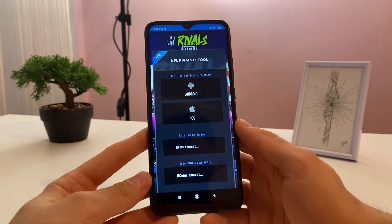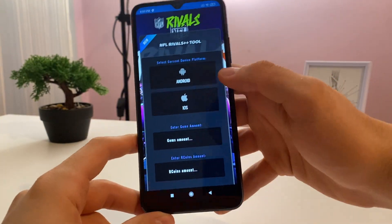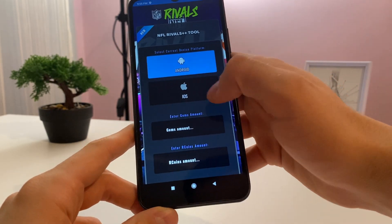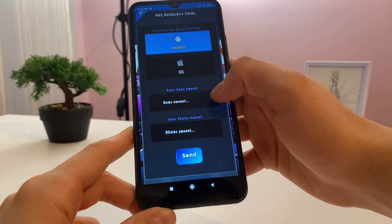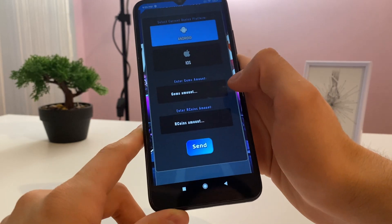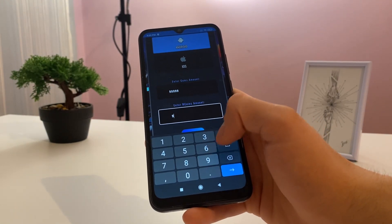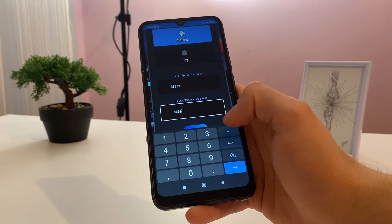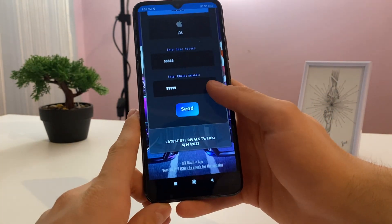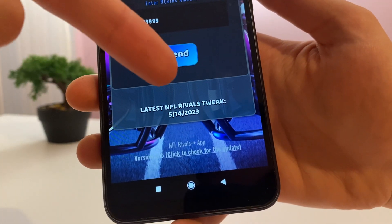Okay, let me open this. What we got here is NFL Rivals Plus Plus tool. We want to select our current device platform — it's Android for me, but you can do it with iOS as well. Enter your games amount and your R coins amount. I'll go with 99,000 — I don't need more. You can enter any number you want; I think it can support up to 10 million, just try it out.